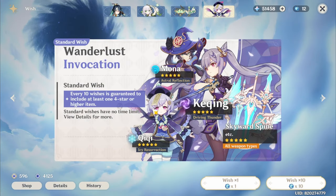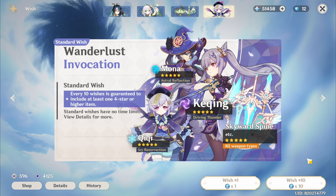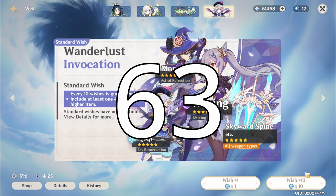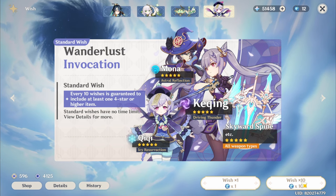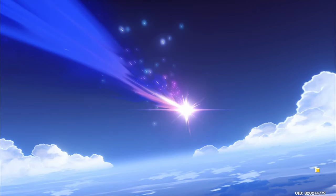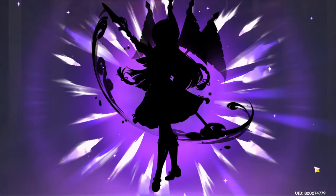Let's do the standard 5-star first and see if we get anything. I'll put the pity up on the screen now. I think it's one 10-pull and a couple of wishes. So I might have to get Garming and then get a wish from him.